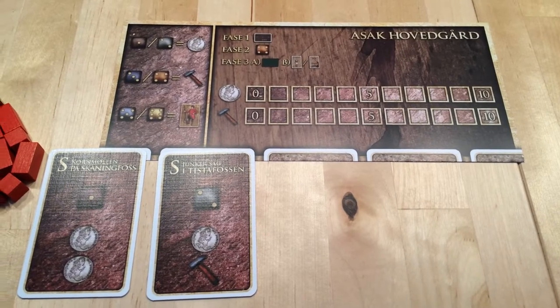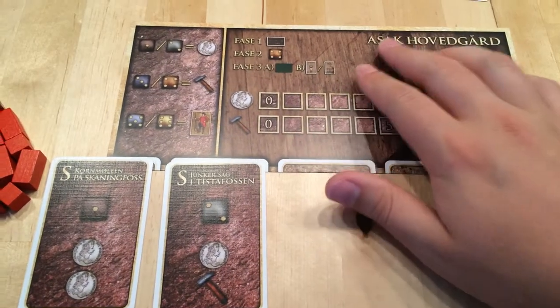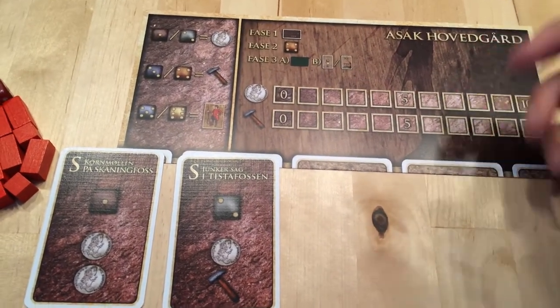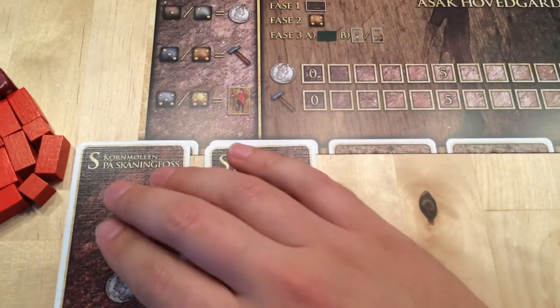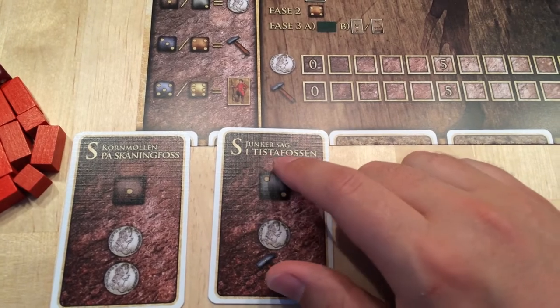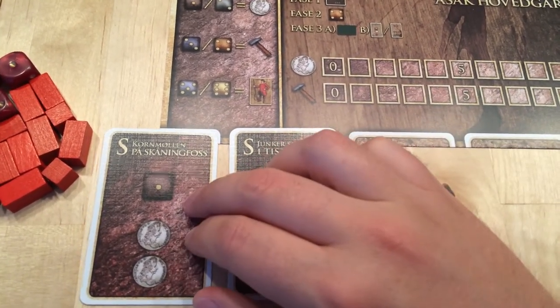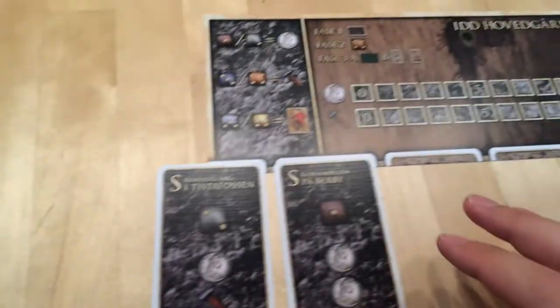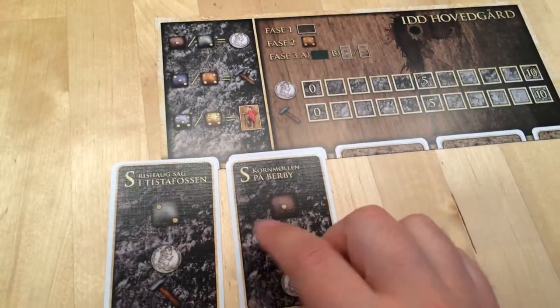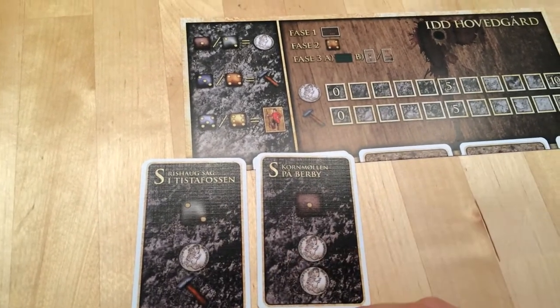Each player represents a family which will help provide for the war. The red player is Asag Hovedgård, which is the main farm. Each player starts with their own starting buildings, like the Junko Saag — more like a lumberyard — or a mill. The black player has the same starting resources but with different names, like Id Hovedgård, just to add to the theme.